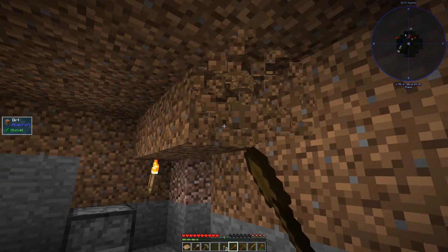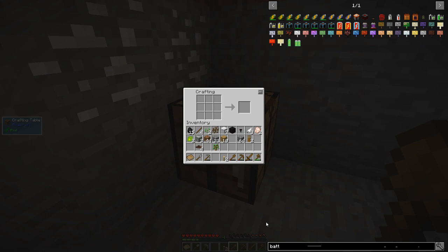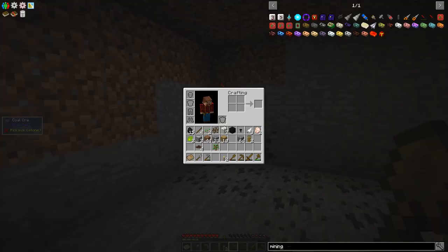Let's look at the mining multi-tool recipe. So we need some cobblestone, we need some flint, we need a stone pickaxe, and a stick.